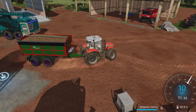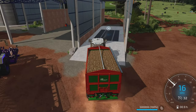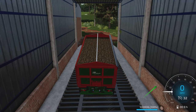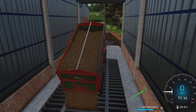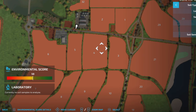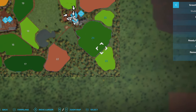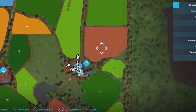We're going to dump this - I do believe it should take potatoes because it is a multi-fruit silo. There we go, unloading our potatoes. Then we're going to go look at our crops. We have a couple of crops at their first stage. Growth map - there we go.